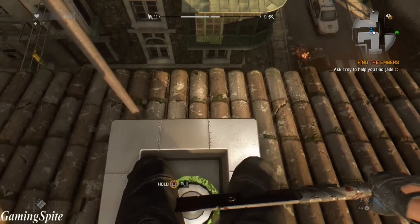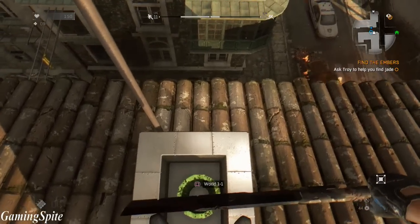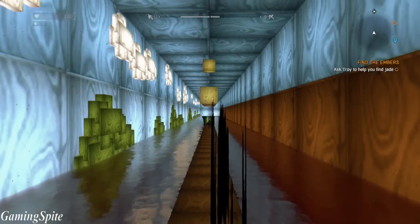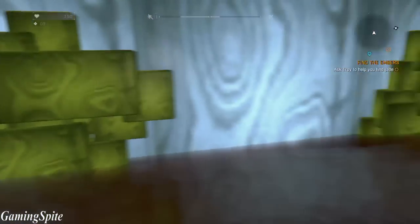You want to go inside this pipe, and after that you're going to enter a level. Once you enter the level, you're going to have to jump on enemies' heads or stomp them. This is my first time playing it, so I'm just going to stop commentating now and enjoy the video.